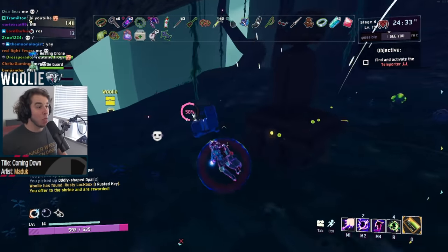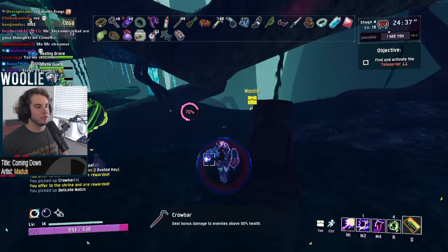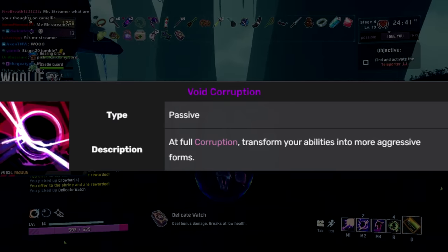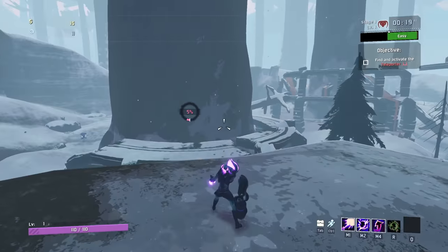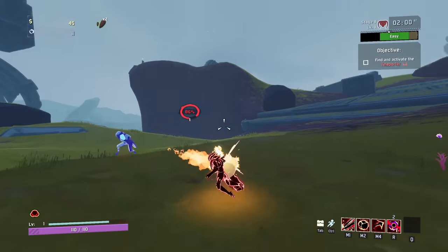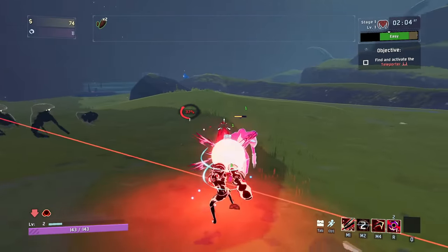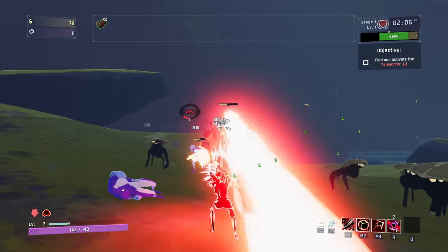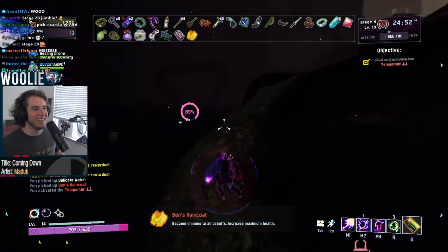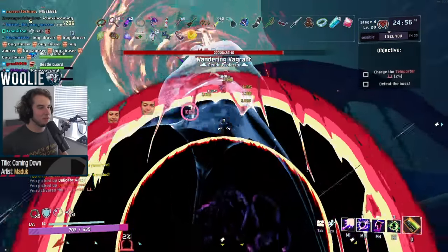The Void Fiend is all about picking and choosing his engagements by managing two different forms: Controlled and Corrupted. His passive, Void Corruption, is what dictates going between the two forms. You'll have a small meter in the top left while playing him, ranging from 0 to 100, and once the meter fills, you will transform into the Corrupted state, keeping the general feel of each ability but modifying them to be more aggressive. While Corrupted, not only will your abilities change, but you will also gain 100 additional armor, which is a nice 50% damage reduction.